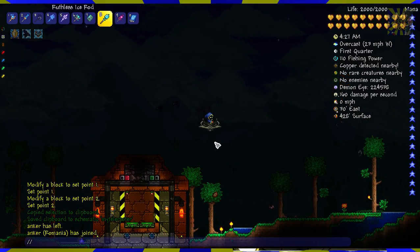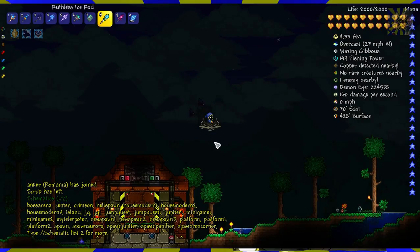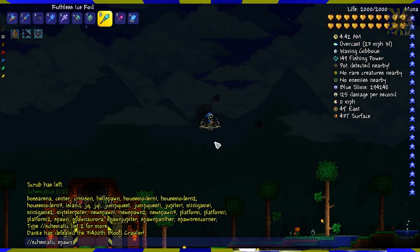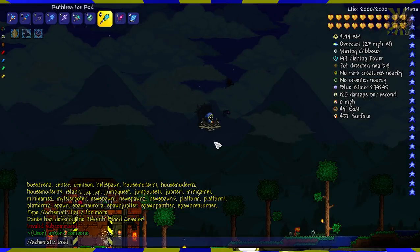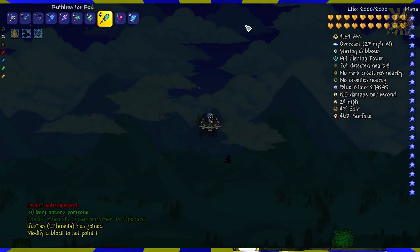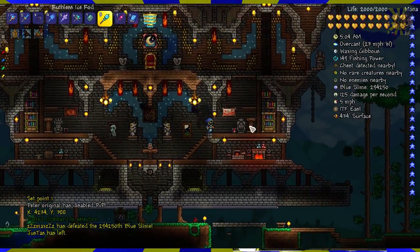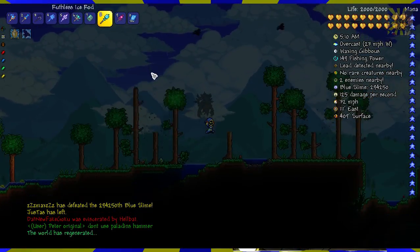Now you can also load schematics. Let's load a random schematic - we don't even know what schematics we have so we're going to have to list them. There are quite a few. Let's do schematic load, then 'Spawn Ren Corner'. I don't even know if this is going to work but let's paste it. Okay so Ren Corner spawn is a nice little spawn - a complete structure and it remembers everything including corners.